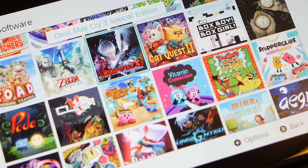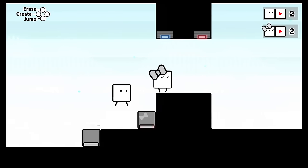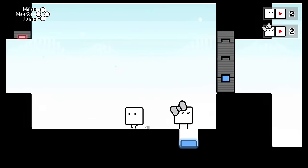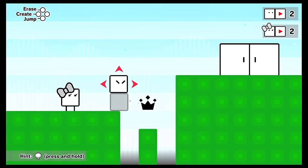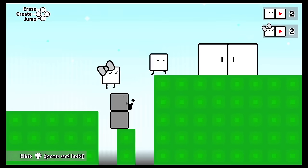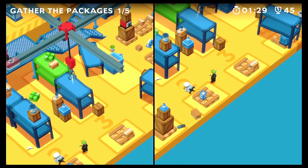Now let's talk about some co-op games that only came out digitally. Box Boy + Box Girl is the first game in the series to feature co-op, and it works really well. It's a 2D co-op puzzle platformer where you use boxes to build steps and ladders to navigate through obstacles. You have a limited amount of blocks between both characters, so communicating and figuring out who puts what where is what makes this a really great experience.